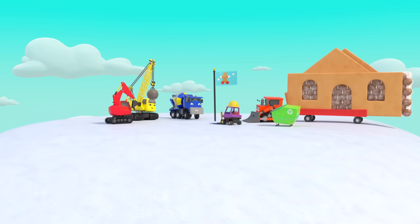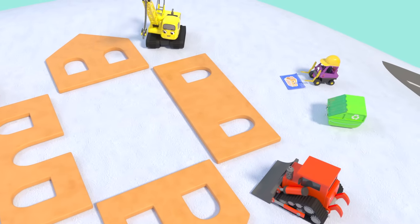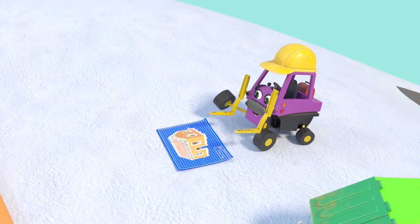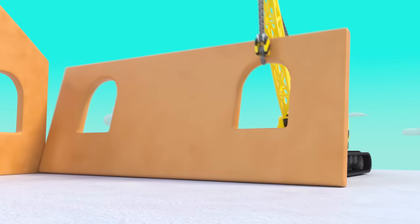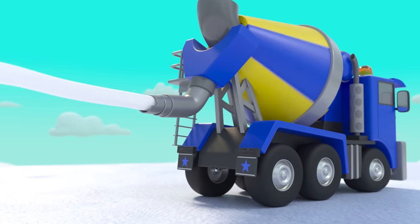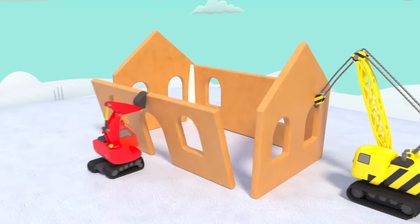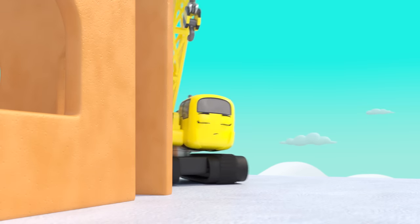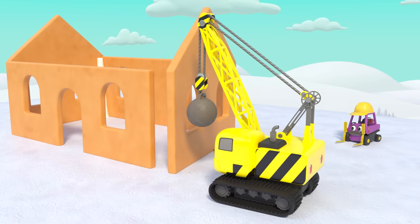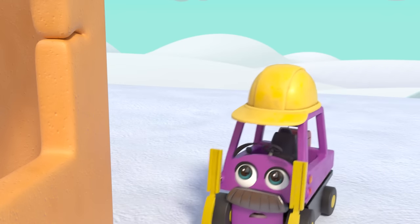They're at the top — it's time to build! Go team! Good job Diggly and Daisy. Now CJ is gluing the walls together with icing sugar. Be careful, Daisy — that gingerbread breaks very easily! Uh-oh — CJ's to the rescue!